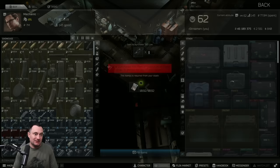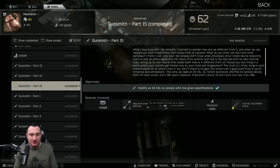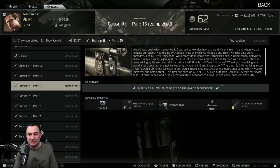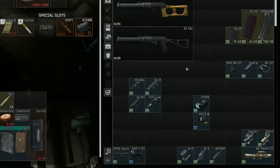The most commonly used and preferred accessory rail is the 6P29 TAWS. It's expensive and locked behind Jaeger loyalty level three, which is itself locked behind the Gunsmith Part 15 quest. You have to complete that task — which requires building an AS VAL — to unlock it from Jaeger, or you'll pay a small fortune on the flea. This is the most important accessory because it's the only way to attach foregrips, giving you extra recoil reduction and ergo, plus two additional spots for lasers and flashlights.